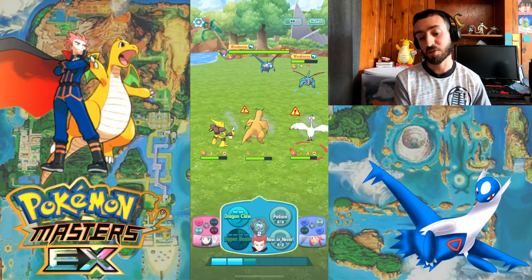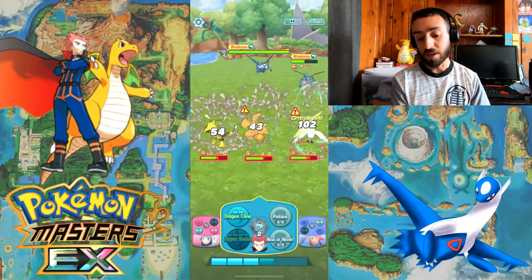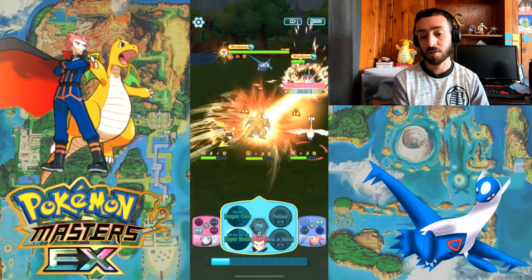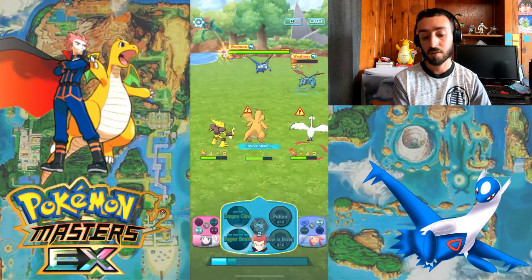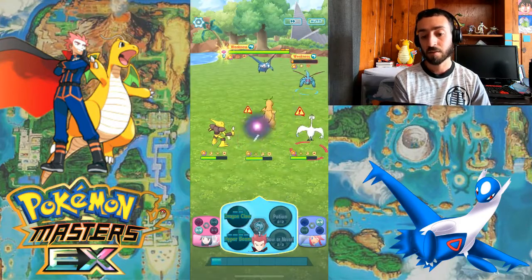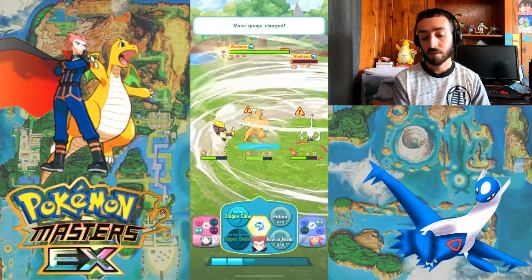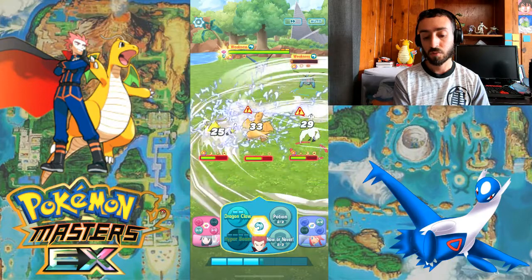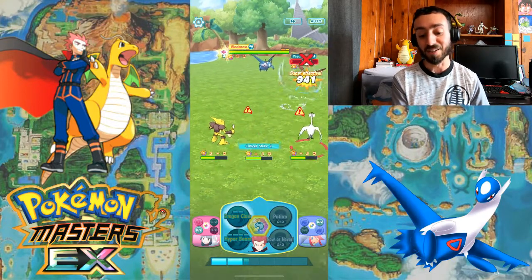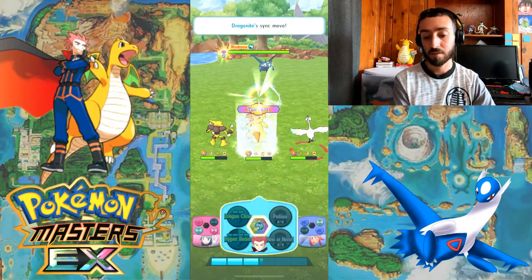What's cool about Skyla is they increase your speed so your energy goes up faster. Dragon Claw should be done. Can I do one more Dragon Claw? Hit this guy with the same move — blind and bust.